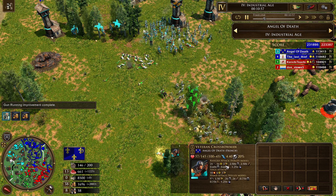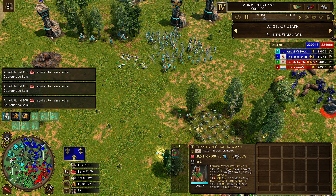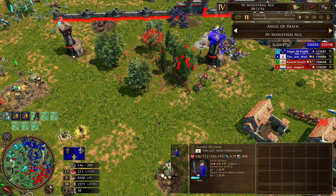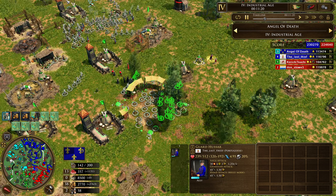Crossbowmen don't even have a good rate of fire. C-10 Bows only have 1.5 rate of fire; these Crossbowmen have 3 — they shoot twice as slow. That's not good at all. With skirmishers contending, that's not the best unit you want to deal with, but add some Riders in and then you're good.